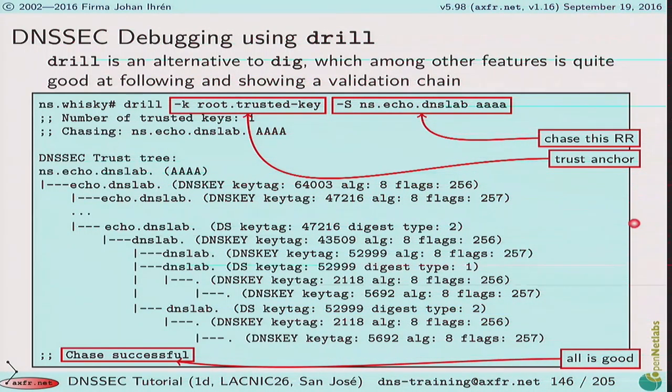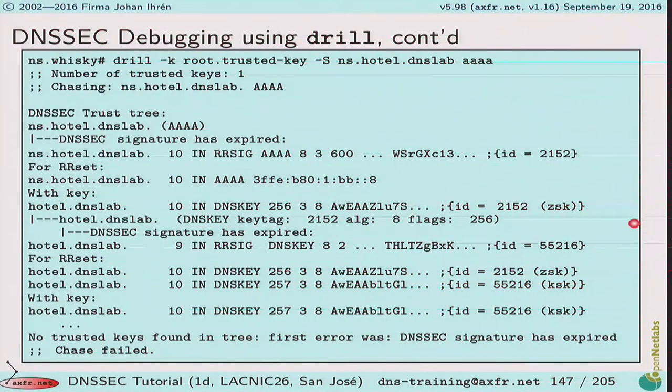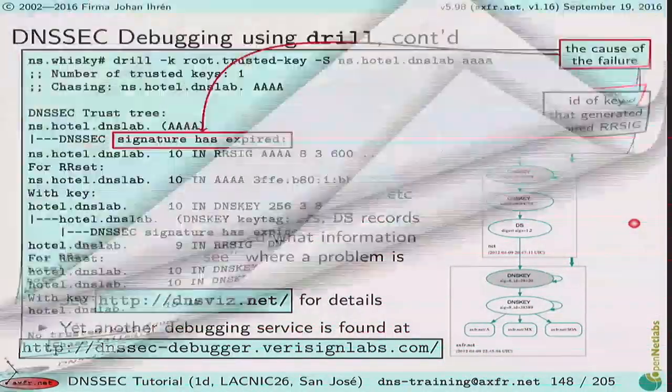When things are not good, drill gives you feedback: 'DNS signature has expired,' and it tells you which signature and for which RR set and which key. Compare this to just getting a SERVFAIL when doing a plain lookup. With drill, specifying the trusted key file and requesting a signature chase, it will tell you exactly where in the signature chain things broke. Very useful — it's trivial when you see it this way. Before drill had this support, it was a nightmare to figure out.